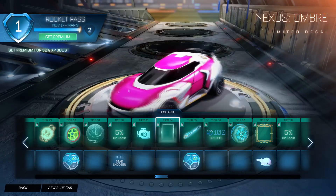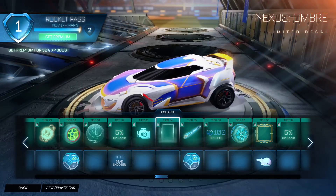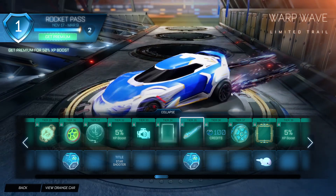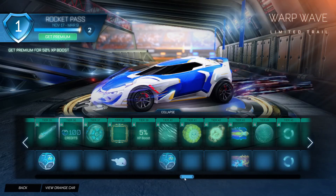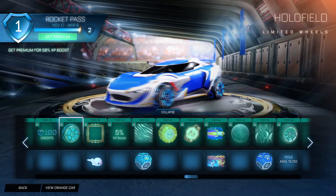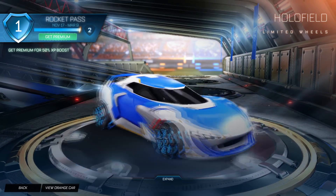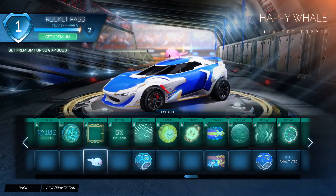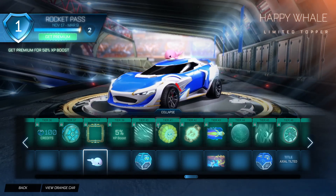Then we have Warp Wave, which is a really cool trail that matches the previous tournament reward boost. Then we have Hollow Field, which actually looks better than I thought - it's really bright and the other colors will make this look awesome. Then we have a Pulsator Avatar Border, which is animated. Then we have Happy Whale, which is probably the best item in here - I love that little fella.